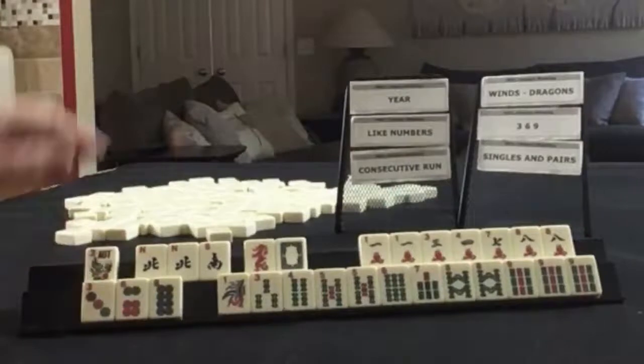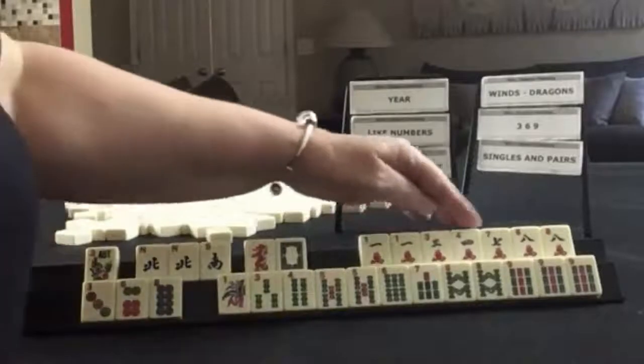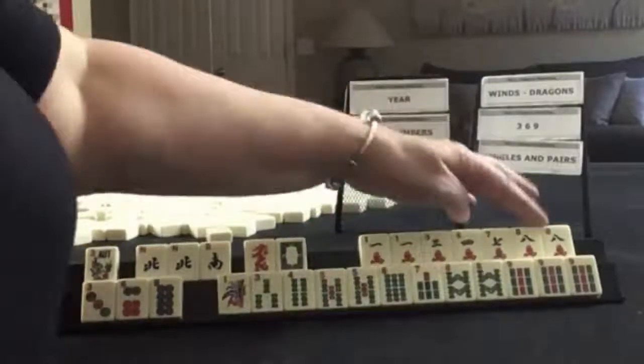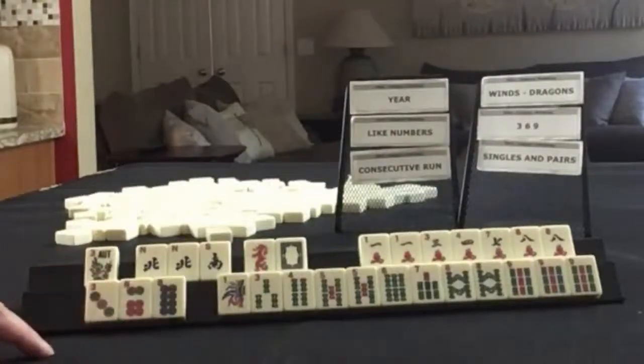We have a flower, a pair of norths and a south, red and white dragon. In cracks, we have one, three, four, seven, eight — pair of eights. In dots, we have three, six, eight singles.